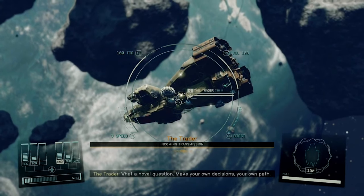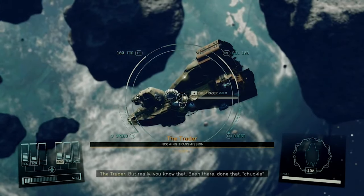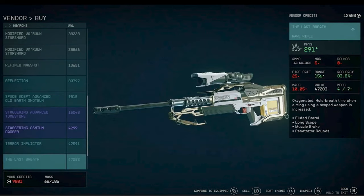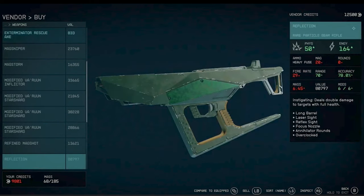Next we have the Traitor, which is a merchant that can be randomly found in a new game plus playthrough. She sells the Avatar high powered sniper rifle, as well as the Last Breath which is another sniper rifle with penetrator rounds and stabilizing perks. She also sells the Reflection which is a particle beam rifle with increased range and annihilator rounds.